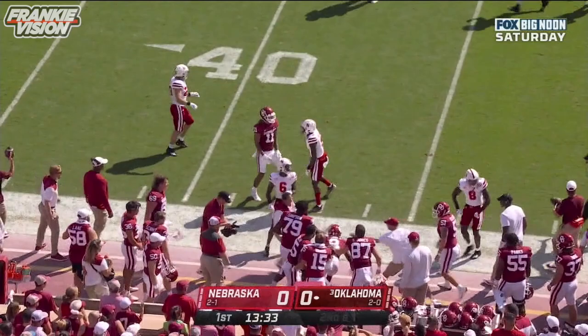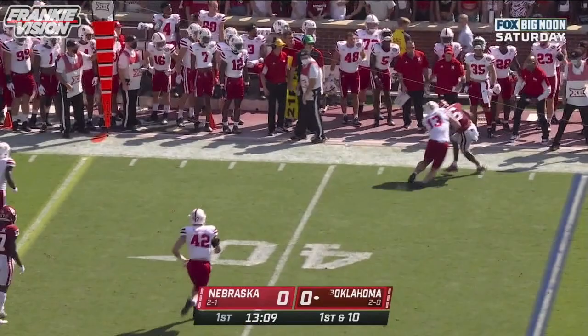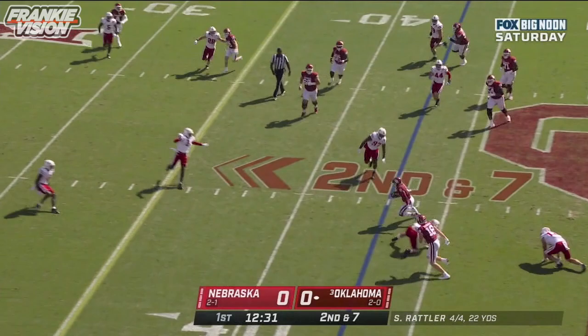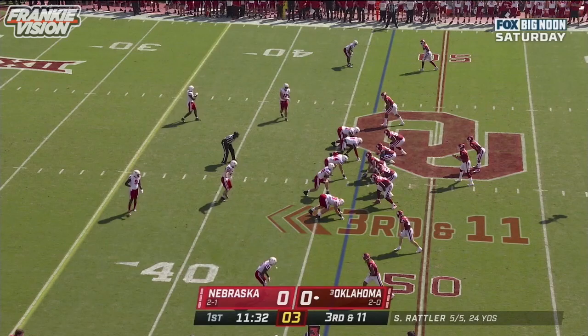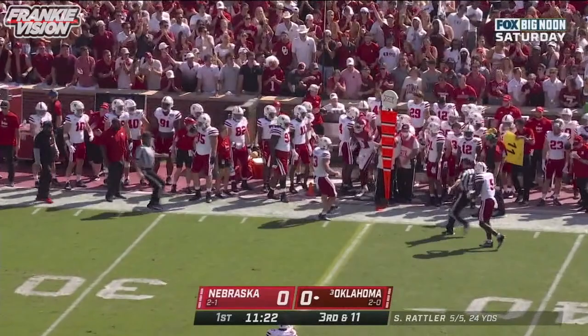Woods out — that is the key down for their entire day. Opening series for Oklahoma. Rattler has all day to throw, goes to the sideline, puts it out of bounds. Rattler drops it off near side, Gray in space, makes the first man miss and finally goes down. Third down and 11 at the 46, Rattler delivers to the sideline — caught, looks like a first down. Woods again — ran a great route for Oklahoma.